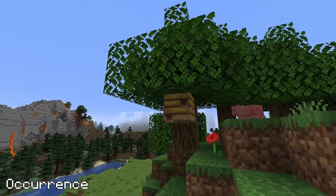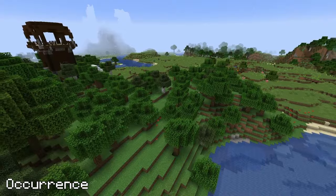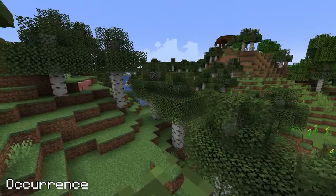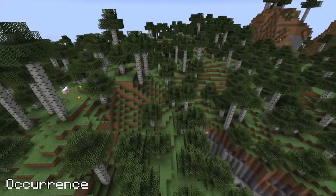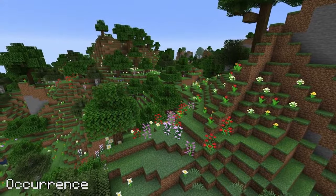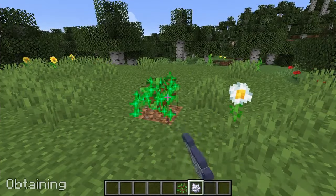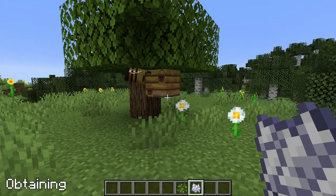Bee nests generate on oak and birch trees. There's a slim chance they'll appear in forests, wooded hills, birch forests, tall birch forests, birch forest hills, and tall birch hills. There's a small chance in plains and sunflower plains, but your best chances are in flower forests. There's a 2% chance of a bee nest spawning when oak or birch trees are growing from saplings within 2 blocks of a flower, and you'll find 3 bees in them.